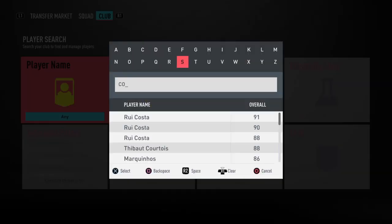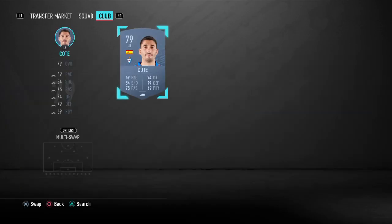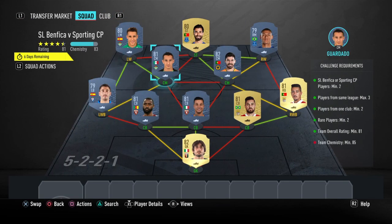Before we finish, I've got some position change advice. Try and fit in some club players if you can — follow the chemistry structure, meaning have players that link in the same way mine do. You should have 83 chemistry at this point. You need to do two position changes, and the positions you can do them on are: left wing-back, right wing-back, left winger, and right winger. Do two of those and you should get yourself 85 chemistry.